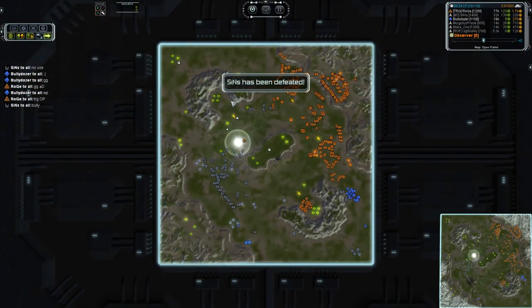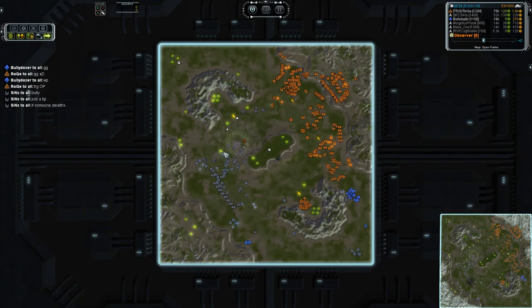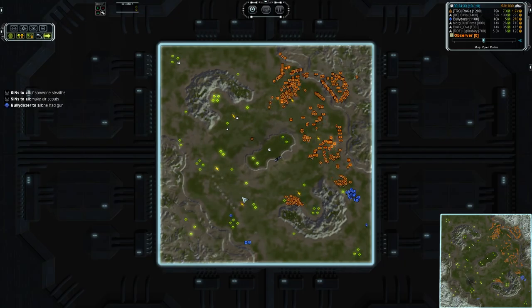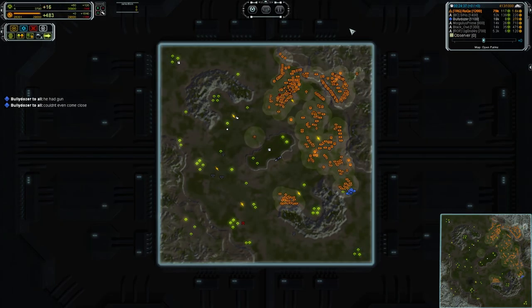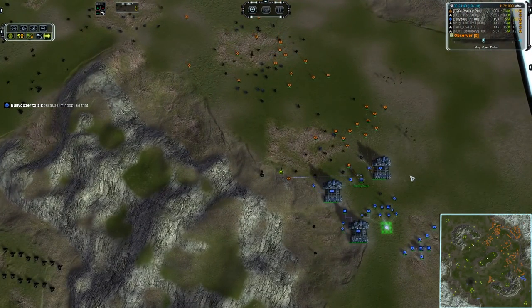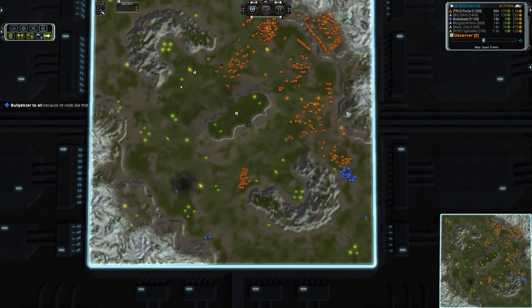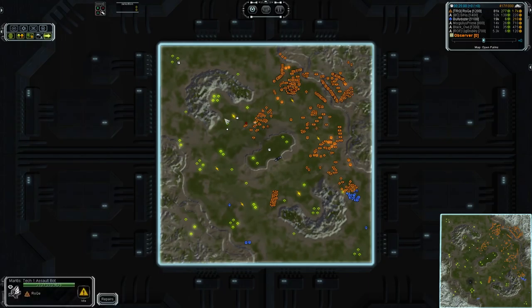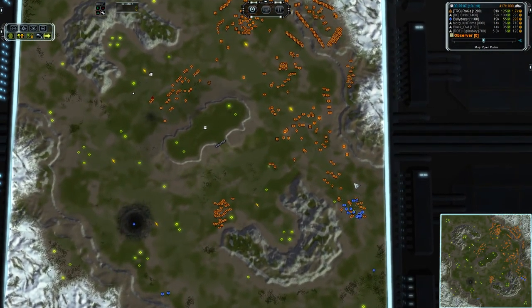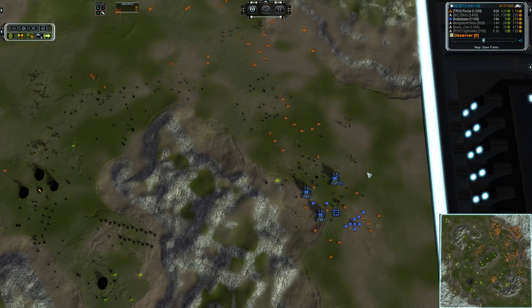Roke did fantastically well — his team collapsed and he was able to just run over two opponents thanks to massive, massive reclaim. I can pretty much put this down: this is all down to the reclaim. Look at that — 31,000 mass versus 7,000. Sins had a little bit higher income for a while, and that does make a huge difference, but when you're talking about a 23,000 mass discrepancy in reclaim values, that is the game right there. You have more tanks, you continuously gain mass fields, reclaim them, and turn them into shiny new combat units — after a certain point, that's all she wrote.